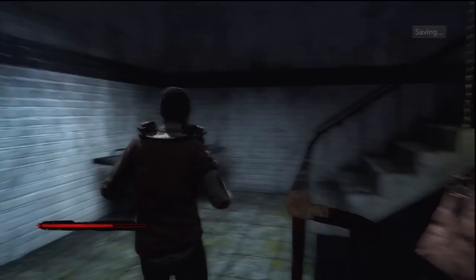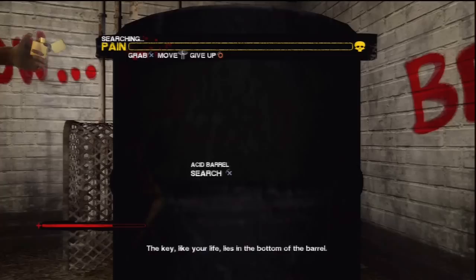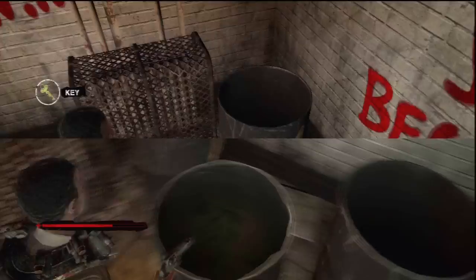At the top you will find an acid barrel which you will have to take the key from. The key lies in the bottom of the barrel. So go over to the acid barrel and take it. Now you have the key, you can use it to unlock this door.